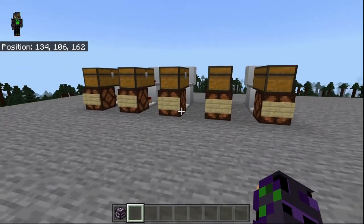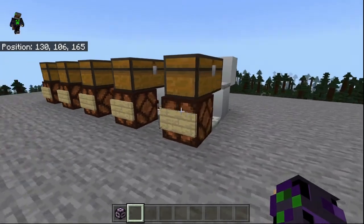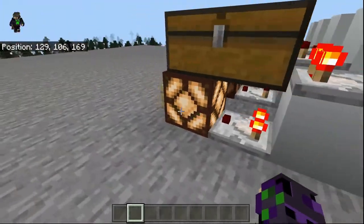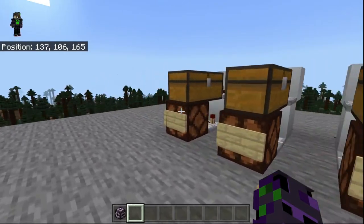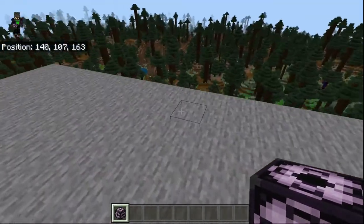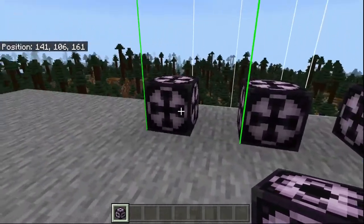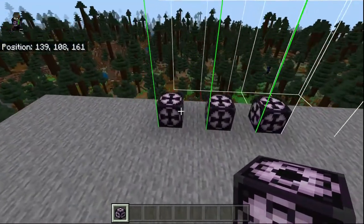Before we do any structure block magic, we need to build our little mailbox system. I have a little system here that whenever you put an item into the chest, it turns on this right-hand lamp to let people know when they have mail in their chests. Now we can go ahead and place down our structure blocks — all of our structure blocks need to load the mailboxes. Let's place down three different structure blocks right here for this tutorial.